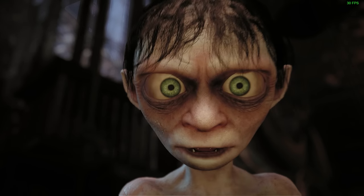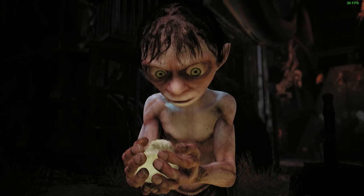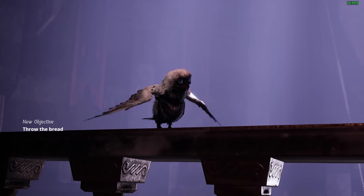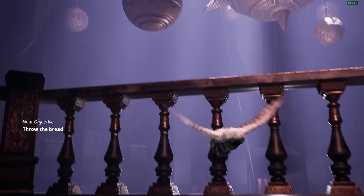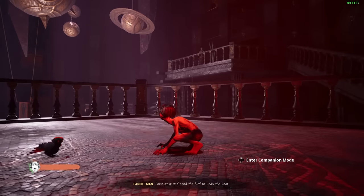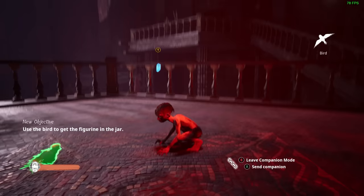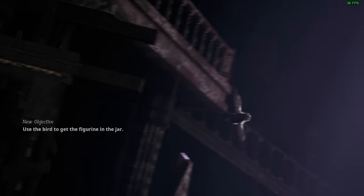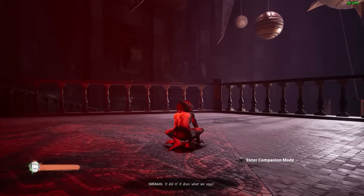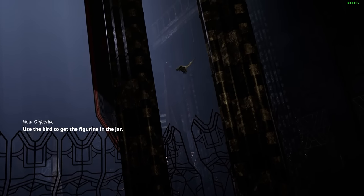Why the fuck is there a bird breeding minigame in a Gollum game? And I cannot stress this enough — why the fuck is there a bird breeding minigame in a Gollum game? All of this is an elaborate setup for one of the worst implemented companion systems I've ever seen in a video game. At certain points you get to control this bird that you've bred, involving pressing up on the D-pad and ordering them to collect things for you. It's super janky and it's just plain weird that Gollum has a pet bird.